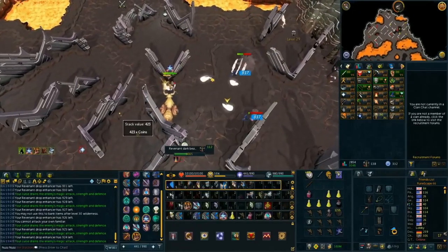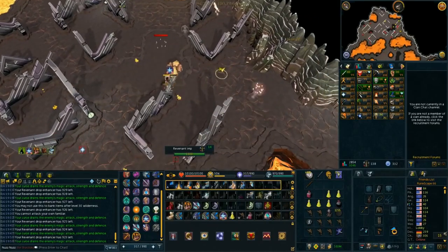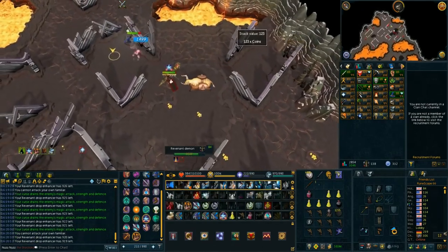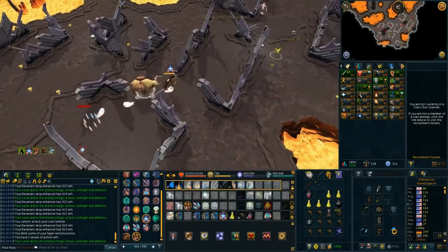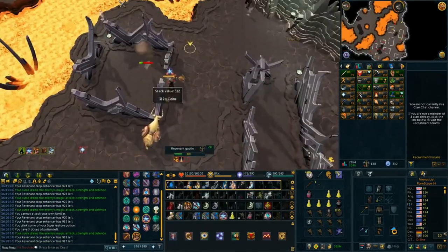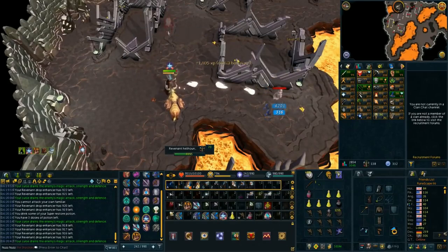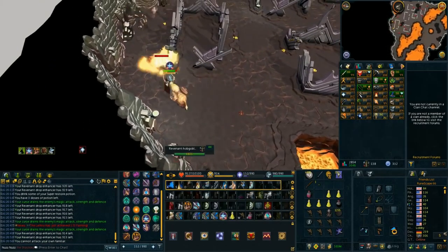Hey guys, it's AlexRNuzNuz here and welcome to my full in-depth Wilderness Slayer guide. This guide is going to be focused towards people wanting to utilize Wilderness Slayer to get a tier 10 emblem as fast as possible and to make as much money as possible. I do know that Iron Men do Wilderness Slayer for the tier 87 weapons, and you could utilize this guide as well, although it won't be tailored completely towards Iron Men.